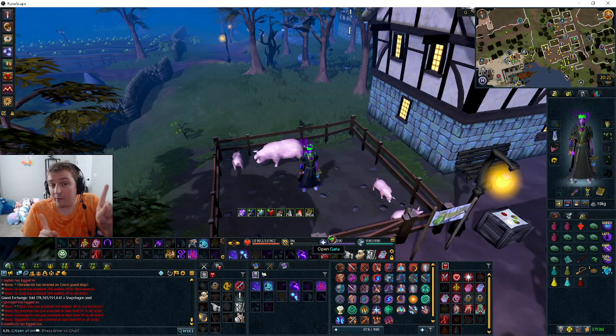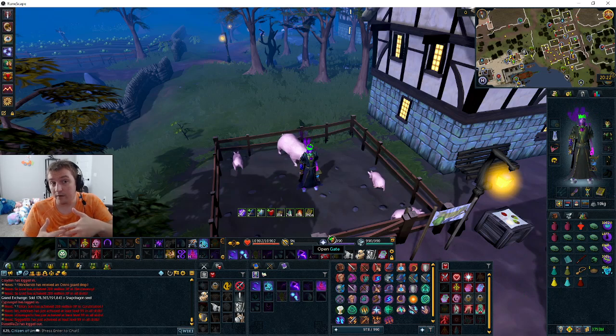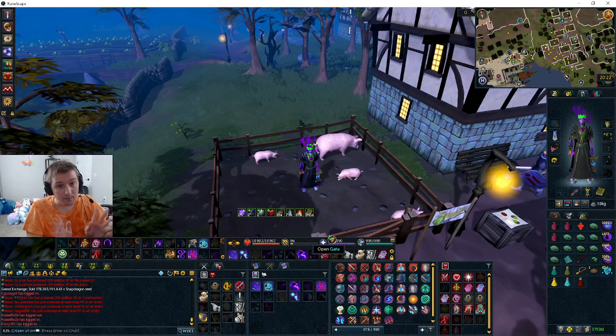By the way, reminder: use multiply three when making War Priest armor to get more greater insult cloth. It's a lot cheaper. Not a lot of people know that, but multiply three — as long as it's a whole number like 300% — will give you three greater insult cloth. Very important to know that.